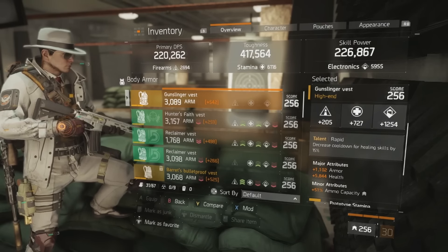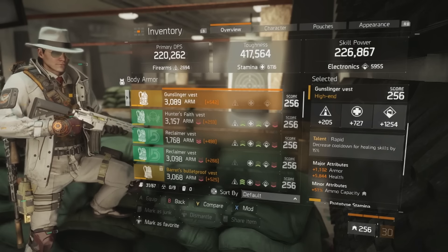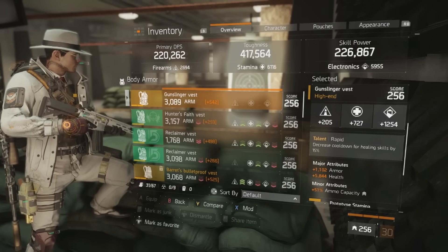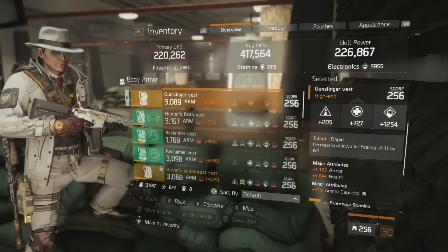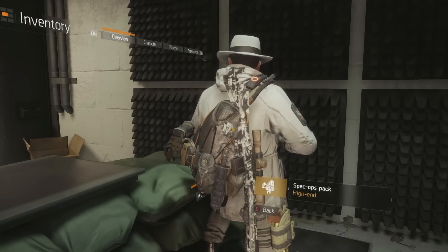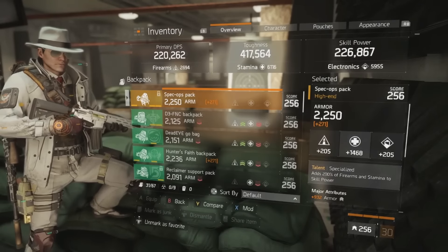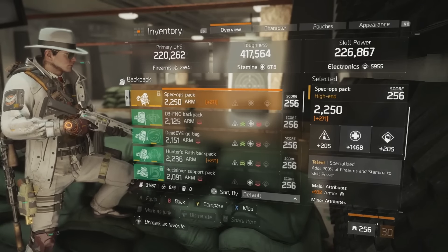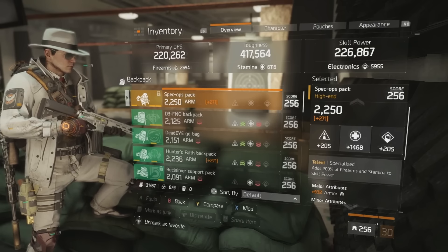Specifically on the chest piece, it has the rapid talent as already stated. The major attributes are armor and health — I'd highly recommend this, though you can go for EDR over health if you want. Health is the best way to increase your toughness overall. For a minor attribute you always want ammo capacity. Moving on, my second high-end piece is a specialized backpack.